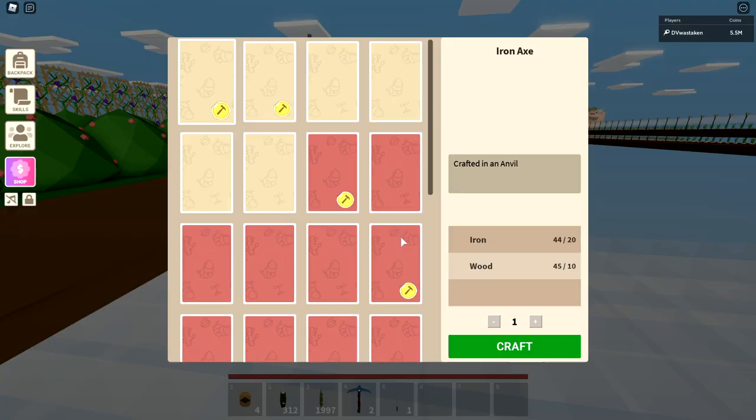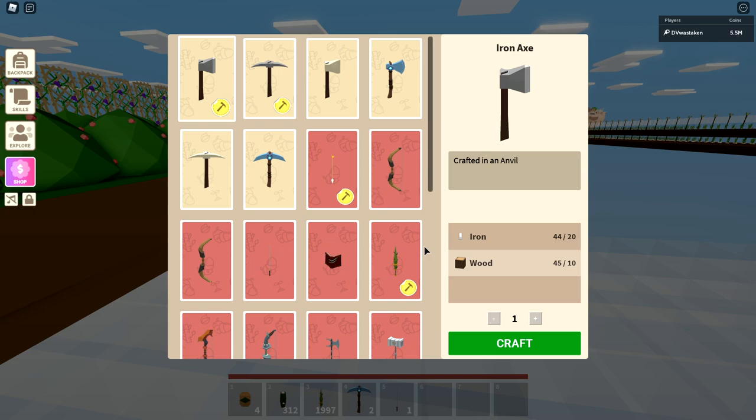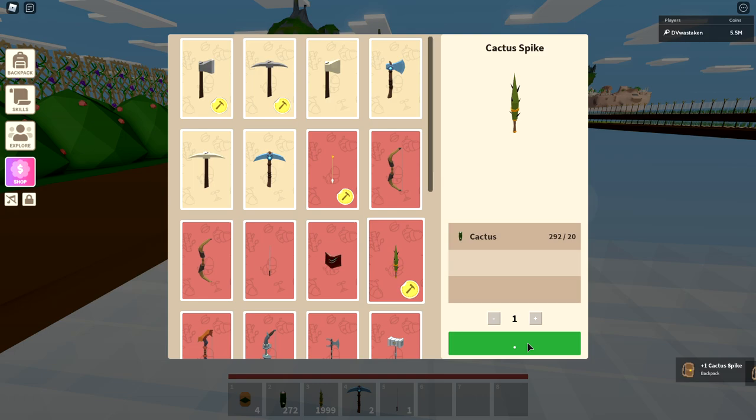If I were to make one of these it only takes 20 cactus. Let's go ahead and just make these — I can make over 10 more right here. Look at that, I now have over 2,000 cactus spikes. This is crazy, absolutely bonkers.